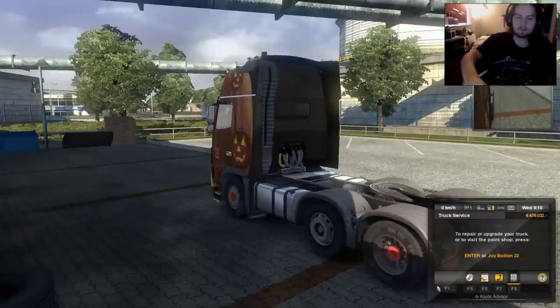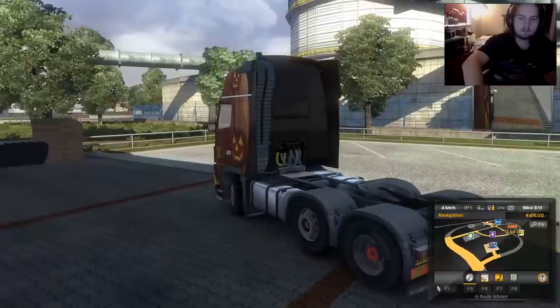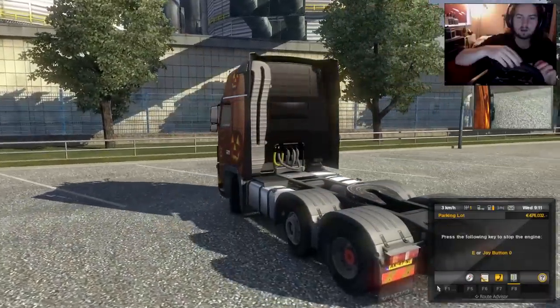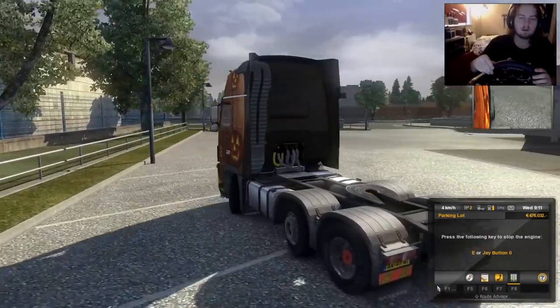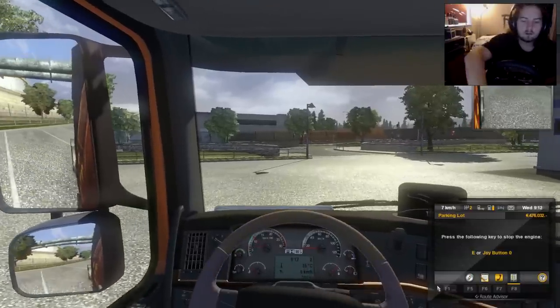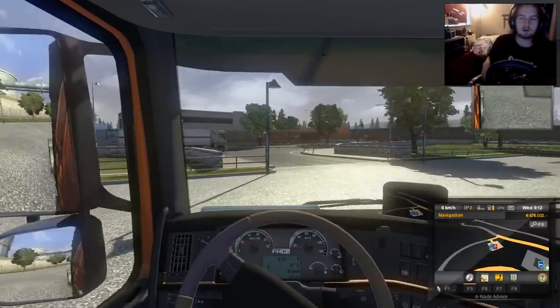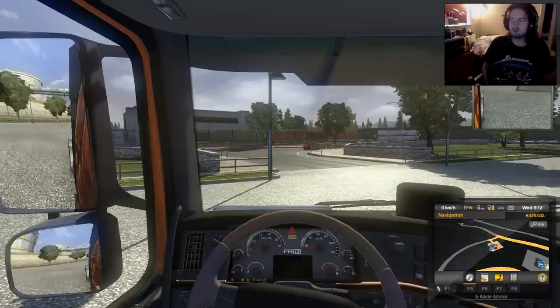It's pretty awesome to watch it in action while I'm driving. You can see it rolling, and then when it's lifted you don't see it rolling anymore. I press U again, you see it lowering, and it rolls again. I personally think it looks so awesome to see it just going up and down. I don't really know the exact use of it, but it's awesome. That's the liftable axles.